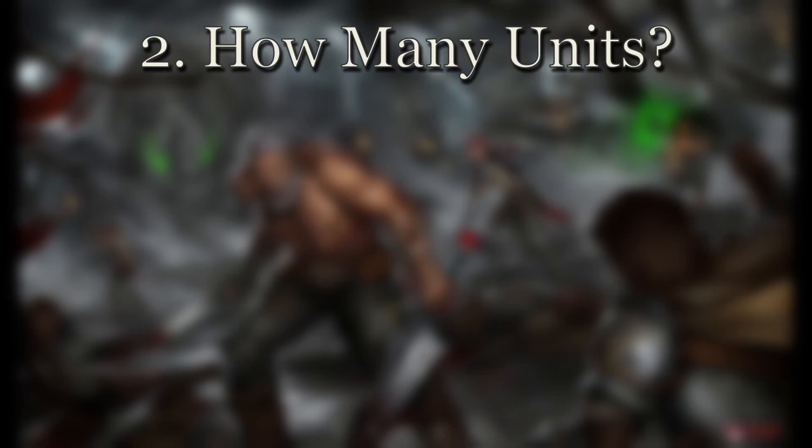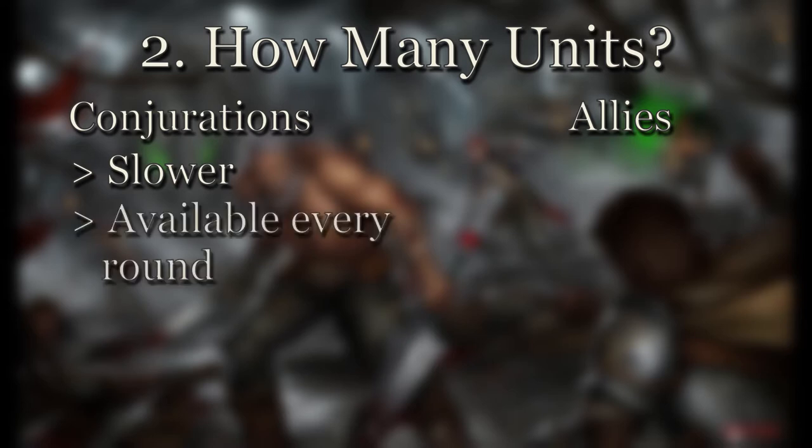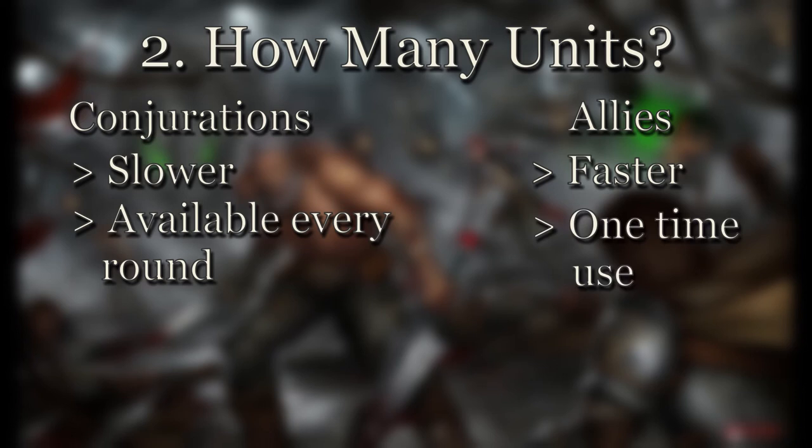Another important consideration is how many units you can summon. Units in Ashes are divided into two groups: conjurations and allies. Conjurations are summoned via ready spells called summon books — they take longer to set up but can be summoned every round as long as the book is unexhausted. Allies are played from hand, take less time to play, but when destroyed they can't be used again unless you can recur them from your discard pile. Most decks will have a healthy balance between the two, and it may take tweaking to find the right balance for your deck.